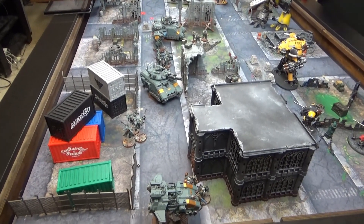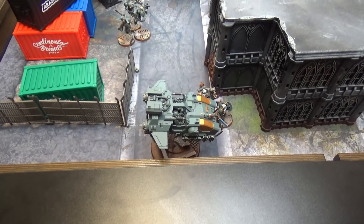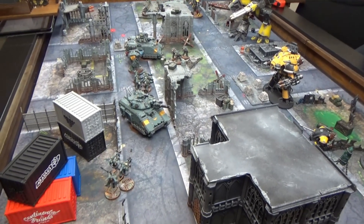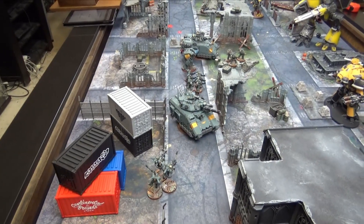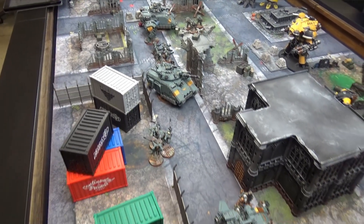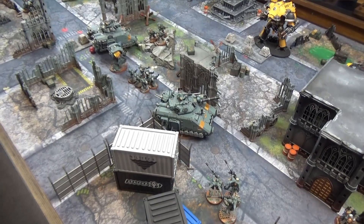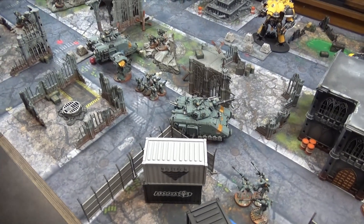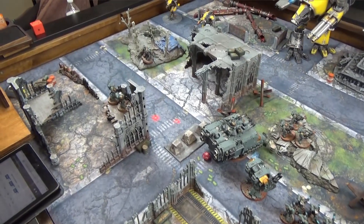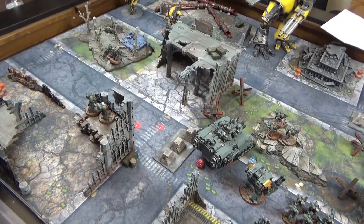Here we are at the start of turn two. The only new unit brought on is the attack speeder, placed in the corner of a building where it should be safe from most firepower unless Allison sacrifices activations specifically to shoot at it. A lot of my major vehicles are suffering serious damage, so this turn we expect to see a lot of Battle Brothers units dying. The question is whether they can inflict equal casualties on the Titans. Allison gets the first activation.